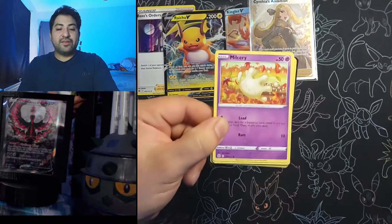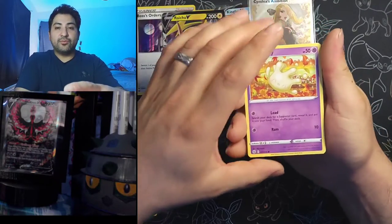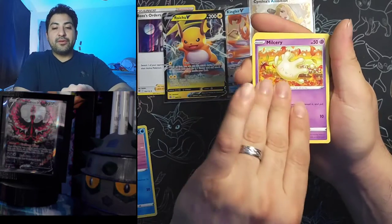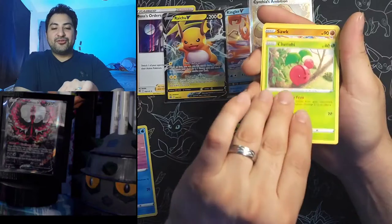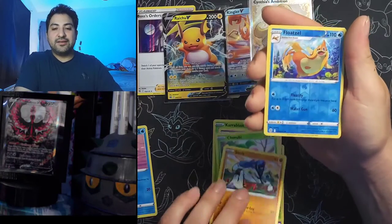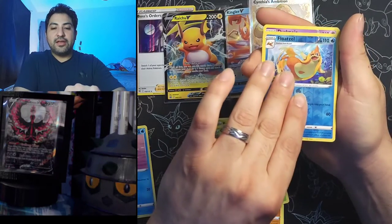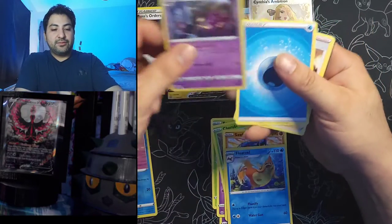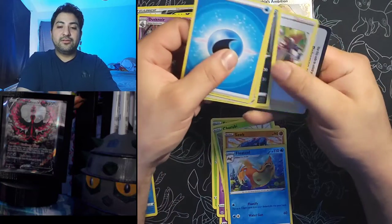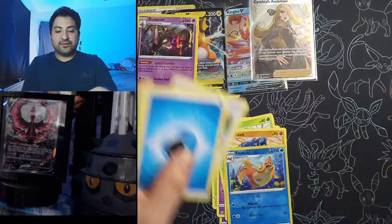We got Milcery, Karrablast, Clefairy, Cherubi, Sawk, reverse Floatzel, and Dustnoir hollow — got the reverse and now the hollow, there we go. Two more packs: Charizard and Arceus. We'll do Arceus and leave Charizard for last, hopefully he'll give us some good luck. We got Rowlet, Bunnelby, Chimecho, reverse Ultra Ball, and Luxray non-holo.